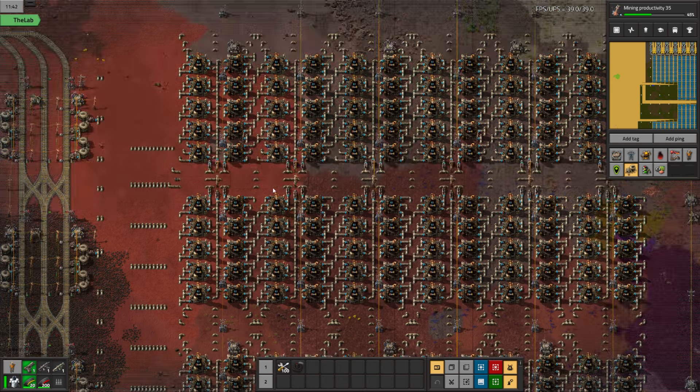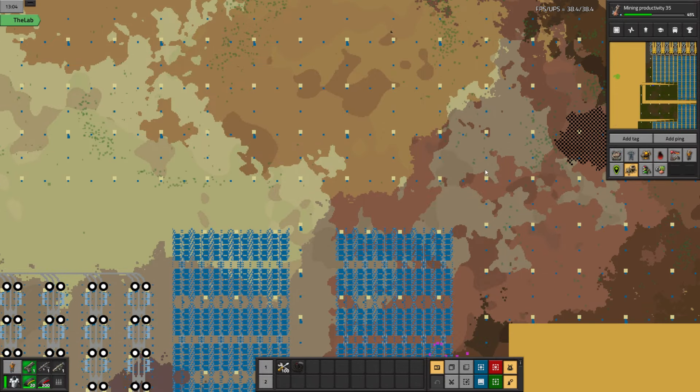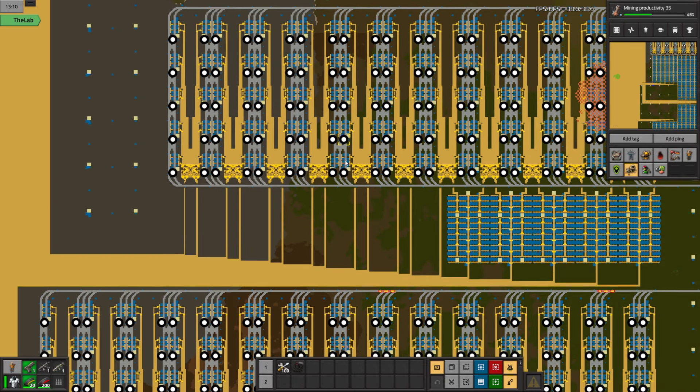All the outputs are going to come up the middle, and then my chemical plants are going to be here — and probably here too since I don't need train stations for those. I'm going to pull off the bus for those — for the iron, the copper for the batteries, and different things. Plastic is a big one, so I'm definitely going to have to pull coal off the bus for plastic.